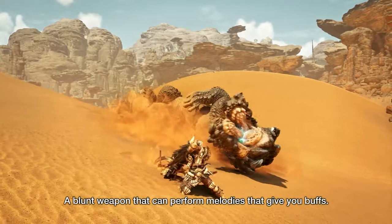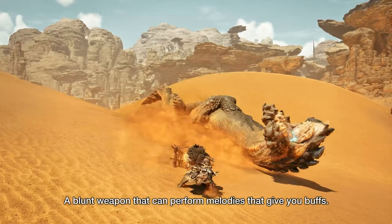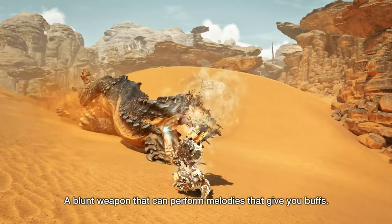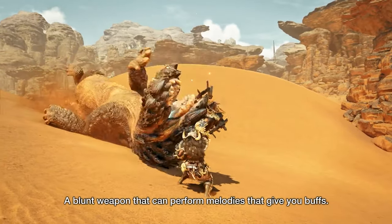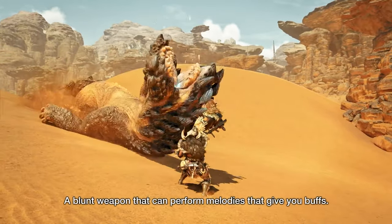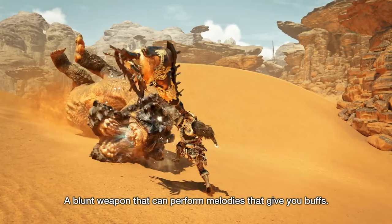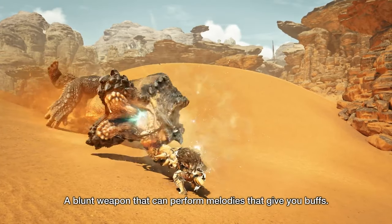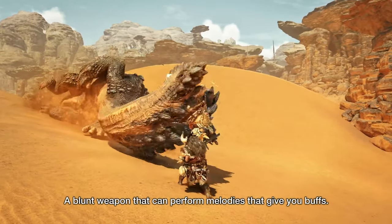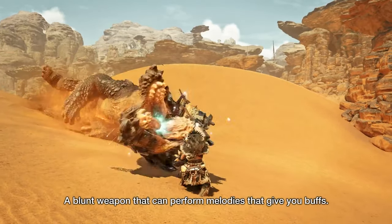They don't pull any punches from the very beginning of the overview by showing us a super smooth and clean animation going from an attack directly into a side recital. I feel like I found myself saying it in just about every single overview that the animations, transitions, and combos all looked so incredibly fluid. After we get that gorgeous transition from attack to recital, we get something that has me extremely intrigued. The hunter finishes the recital animations and seems to play a buff, but then does a bit of a quick transition attack to then play another buff, which leads to a couple more transition attacks, after finishing off with an animation that looks very akin to an encore activation from older generation hunting horns.